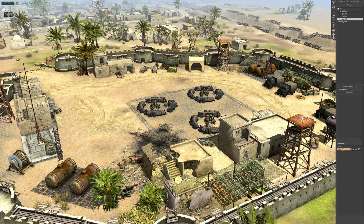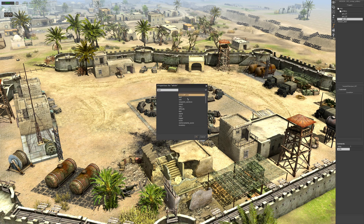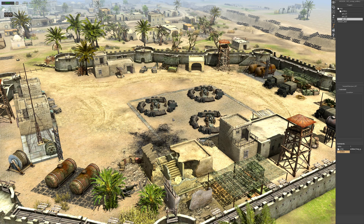Now for gun three. We'll have a delay of one, and then — hopefully I can remember this — we want a wall command. Select entities, select gun three. Inside we want a switch command.